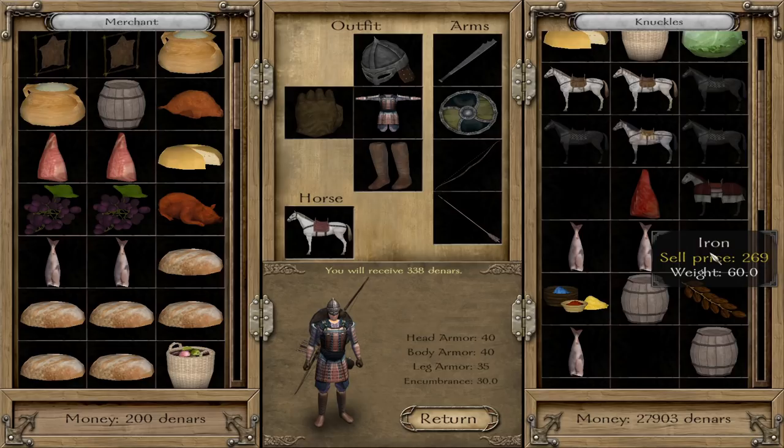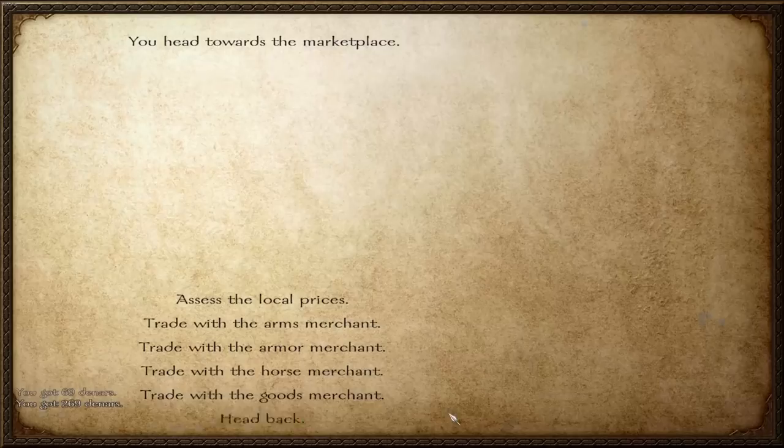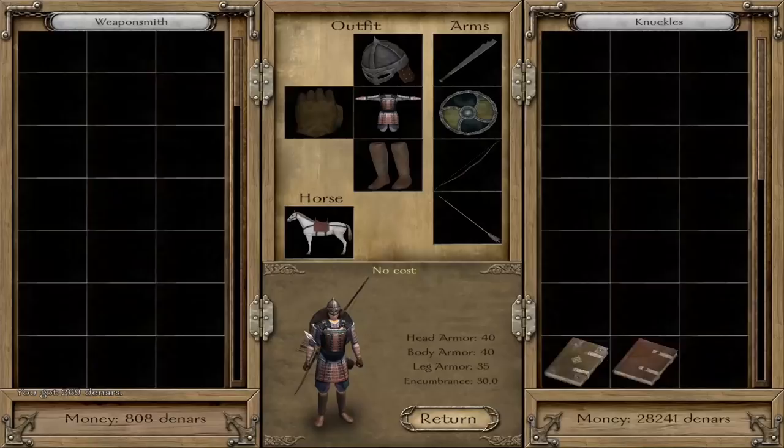Grain is a bit of a trap — try not to hold on to it. If it sells for above 30, usually get rid of it, because it'll clog your inventory. Iron can sell for up to 300 but about 250 is as high as you'll get it in most places. When you're getting to the point where you're clearing out their entire money amount, you know you've probably traded just a little bit too much.